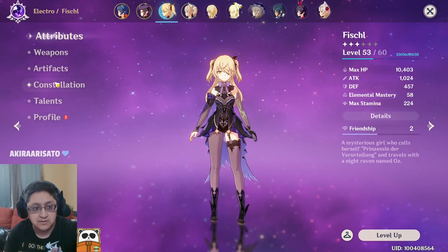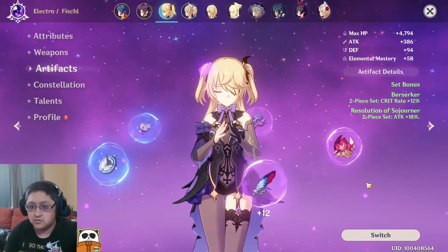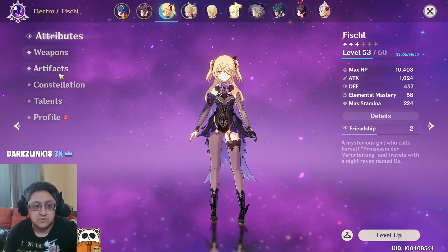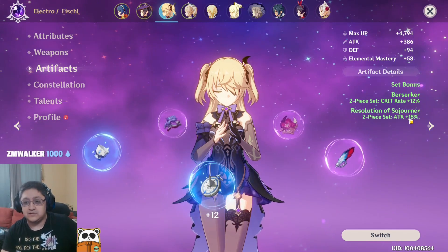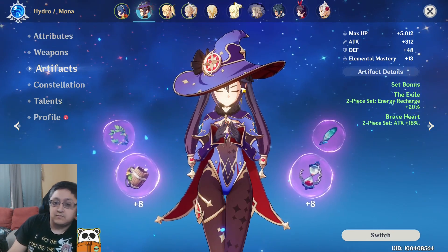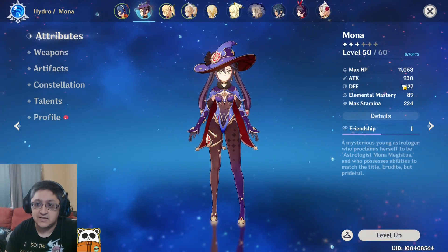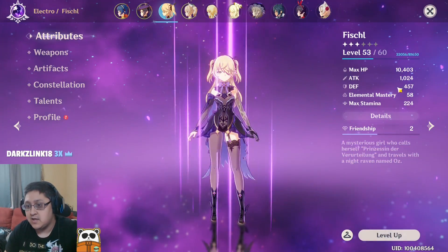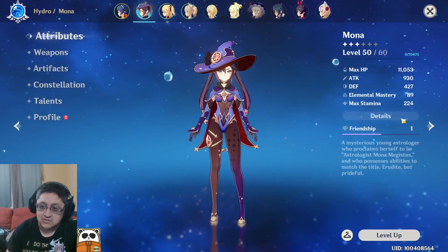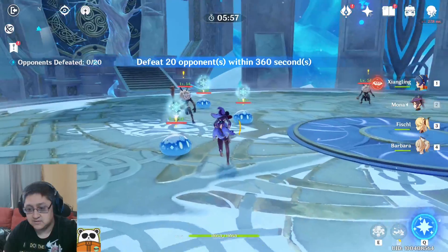Fischl has a couple of plus 12 artifacts, so a little bit higher on total artifact gain. I'm using a Berserker and Sojourner set for attack on Fischl, and an Exile and Braveheart set for Mona because of the way Mona works. For total attack values, Mona has 930 attack currently and Fischl is at 1,024 attack, slightly more because of her sets. Let's go ahead and do a damage test.